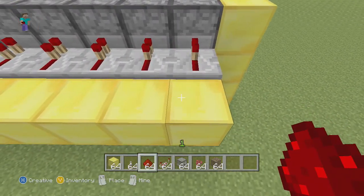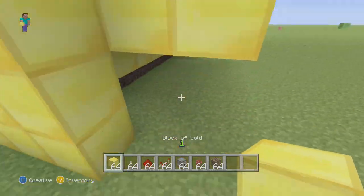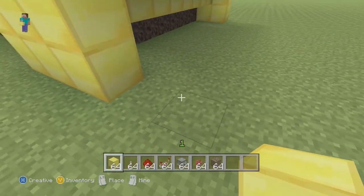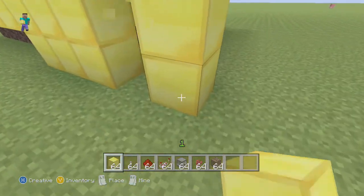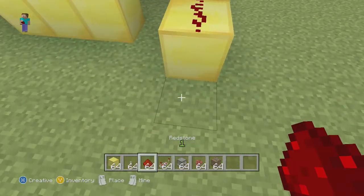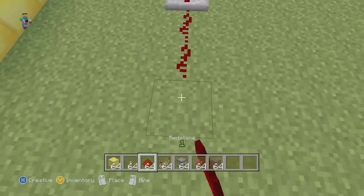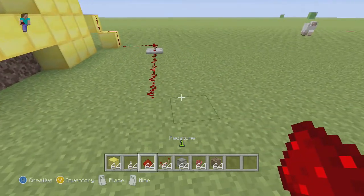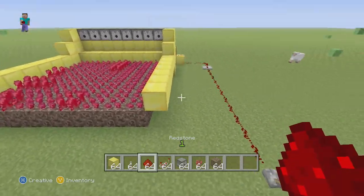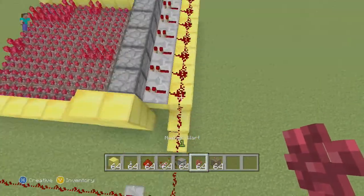All 8 blocks — then put one more block out and put redstone all the way over, so it's connecting to all these redstone repeaters. Then you can go down and take the signal wherever you want it — wherever you're going to collect the nether wart. So, as you can see, it's all hooked up right there.